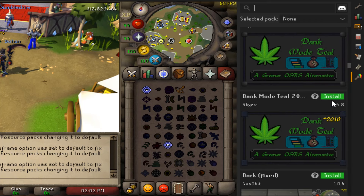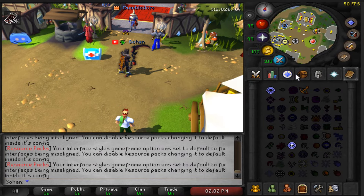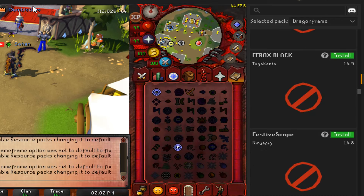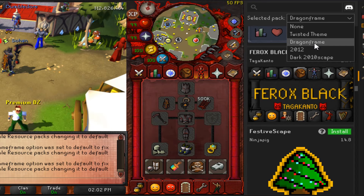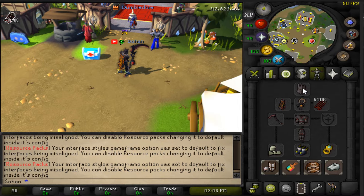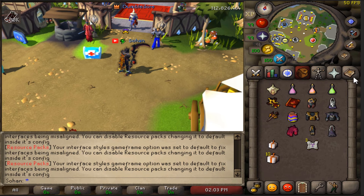Let's just try a random one - Dark 2010scape. As you can see, my entire client has just changed to match that. Oh, this one looks pretty cool - Dragon Frame. Holy shit, that looks interesting. But you can easily just change it here. If you're on Twisted theme, that one kind of looks like Twisted Leagues from OSRS. Or you can just go back to default at any time you want, and it still looks pretty damn good, just like old school.